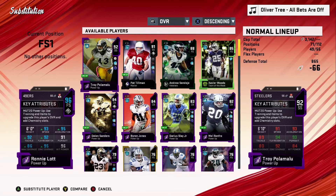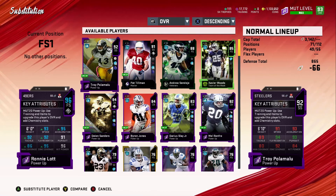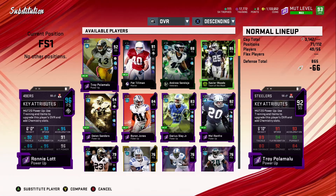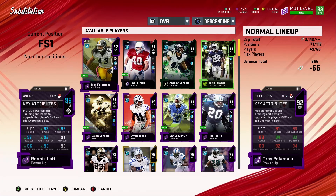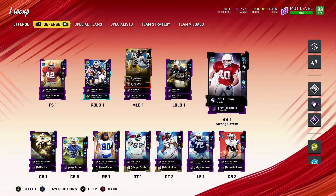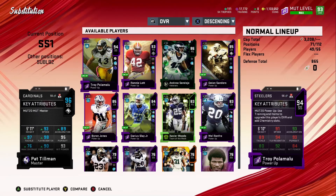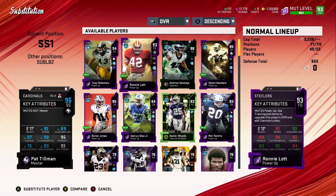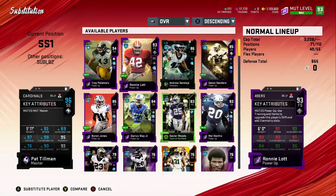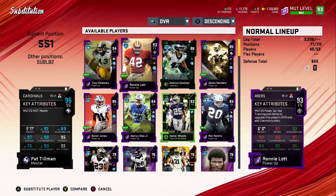Let's check his stats real quick. He's got 93 speed, 95 acceleration, 92 tackle, 92 play recognition, 86 man coverage, 95 zone, 96 hit power — wow, this card is looking filthy. He's actually been playing pretty well. These are the stats with blue chips. Without the blue chips: 91 speed, 93 acceleration, 96 hit power, 93 zone coverage, 84 man coverage — everything is in the 90s besides man coverage. That's looking pretty great.